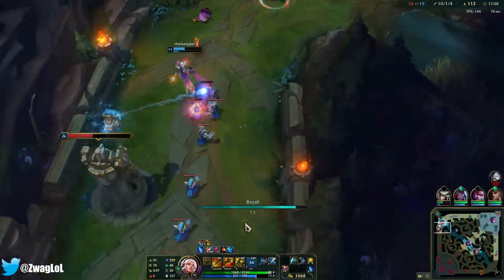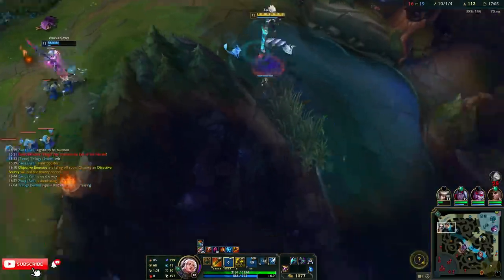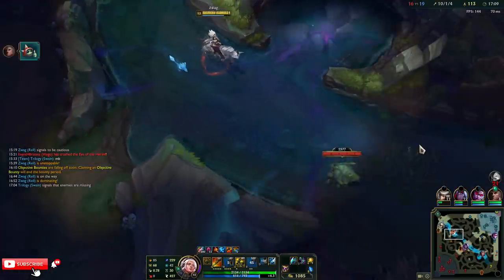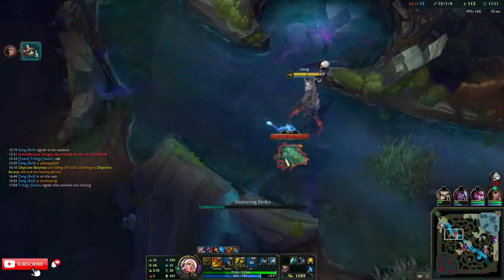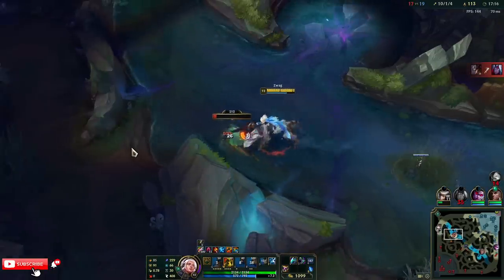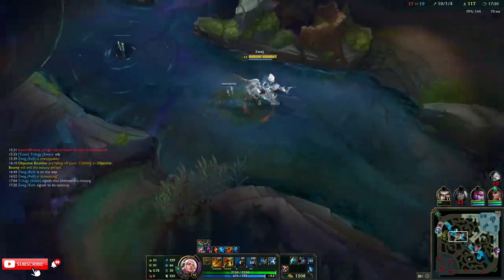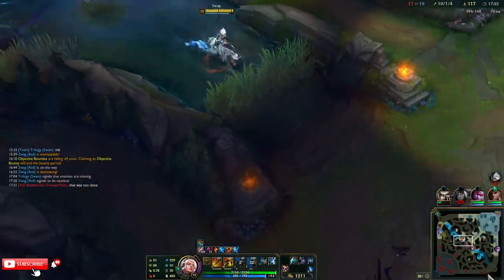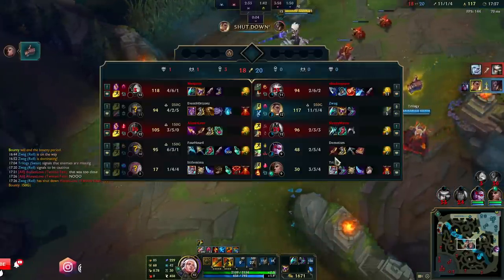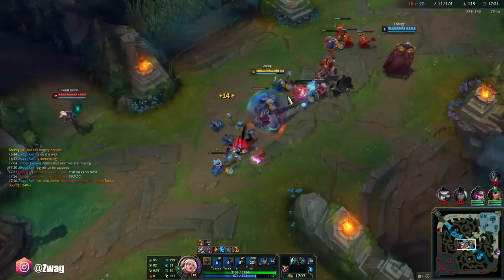It does damage over two seconds — my ult's not really bursting that much, it's damage over time. So I have to keep them in my ult. Was it burst before? I feel like it was burst before — I could be wrong. I didn't play her enough. Nobody played her enough. This champion sucks. I should have given that kill to Swain — I just wanted to smite him, I saw he was low and I pressed smite.